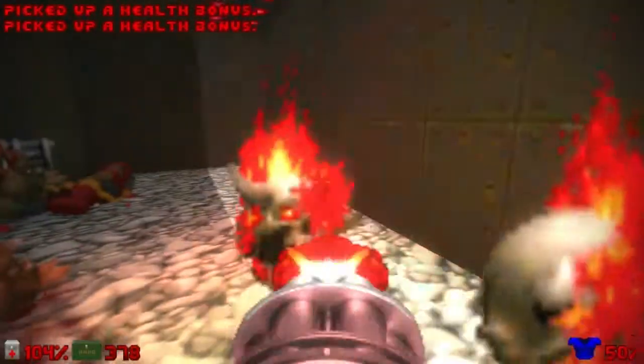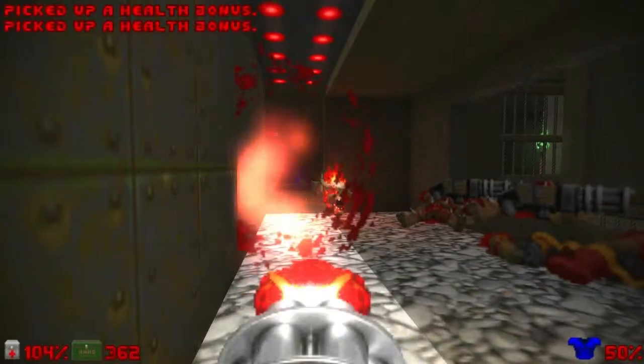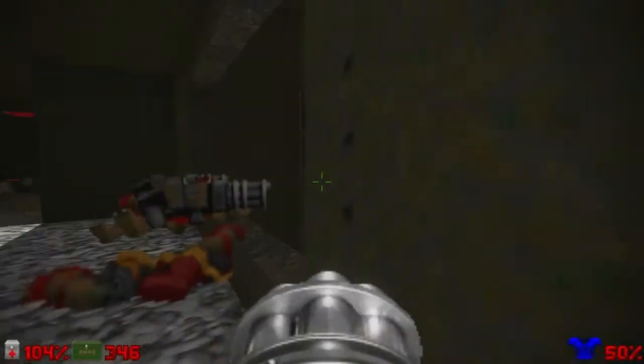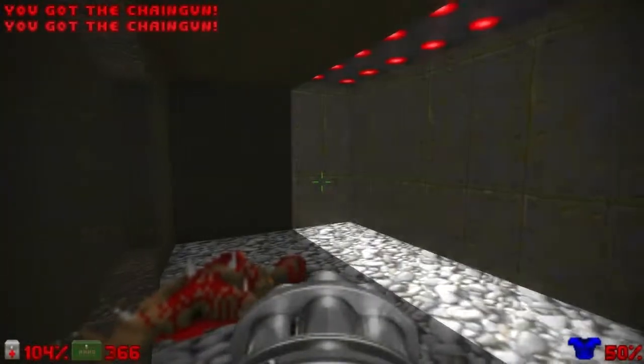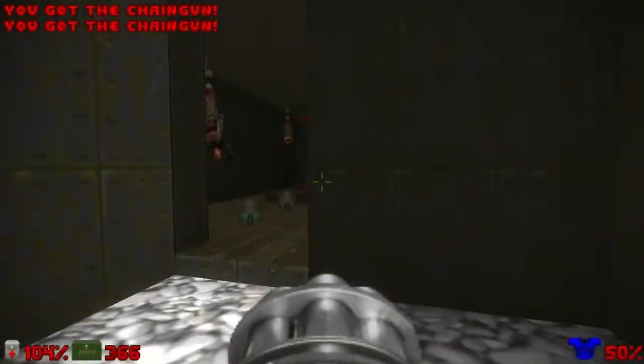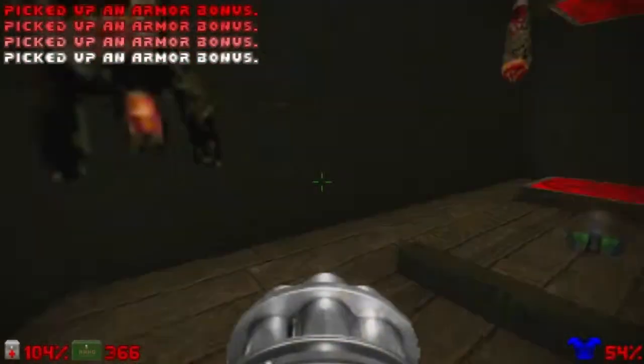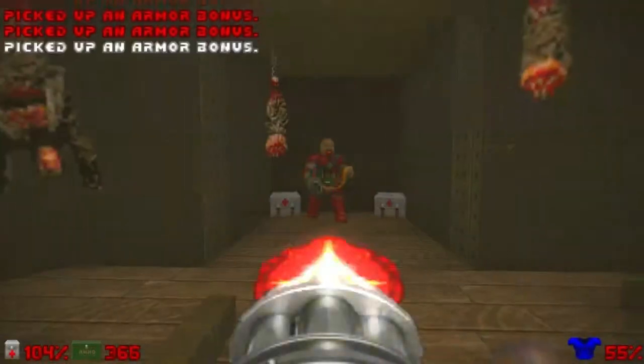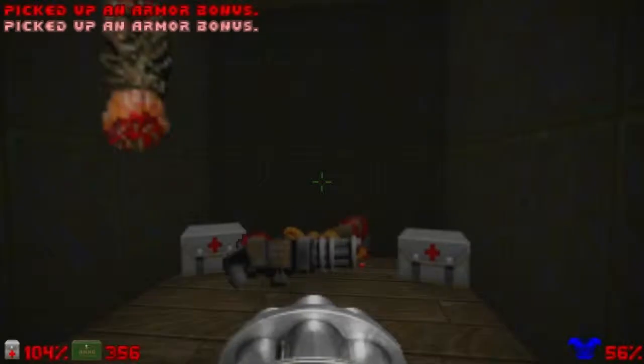Kill this imp and those lost souls. Remember this place? That's where we sniped those guys and blew the barrel. Let's go inside this room, and be ready when you cross this little ledge, because a chaingunner will open up — kill him right away.